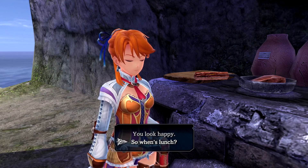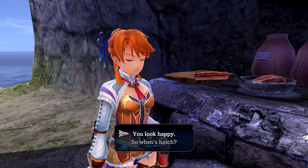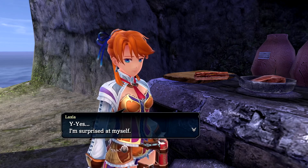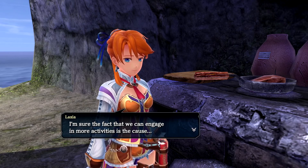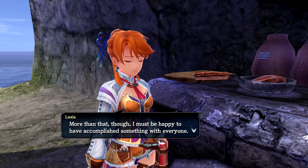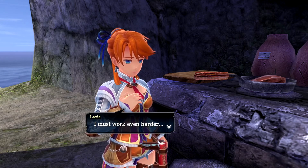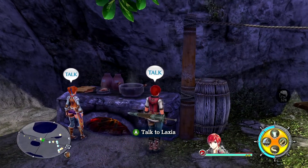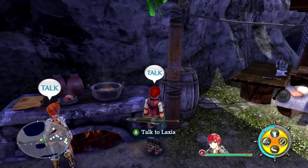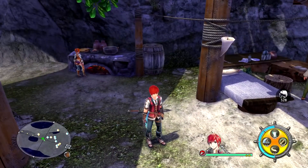A character says 'when's lunch?' and seems happy. They mention being surprised at themselves, noting they must be happy to have accomplished something with everyone and must work even harder. Unfortunately it seems we can't interact with the kitchen itself - I was hoping we didn't need to use the campfire to cook, because that's why you have a kitchen.